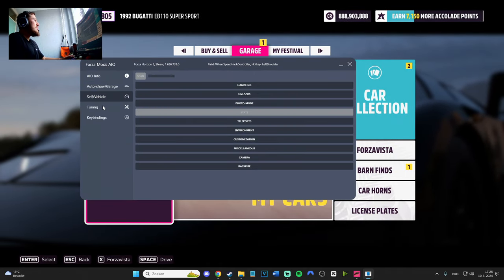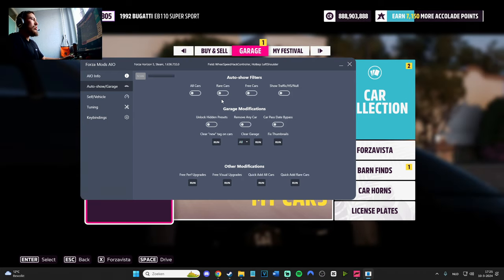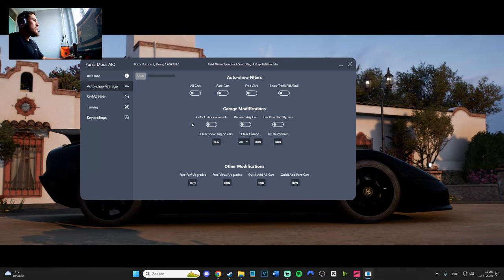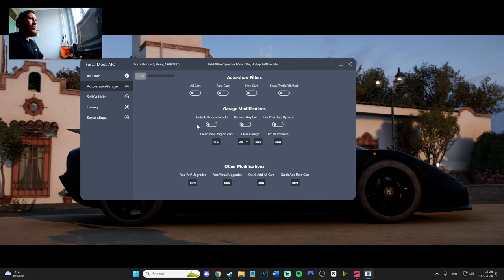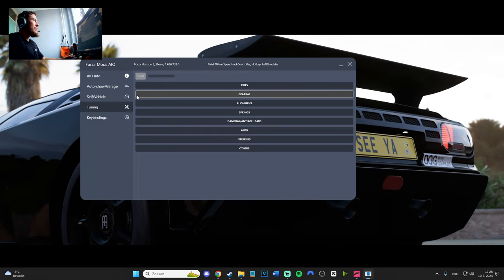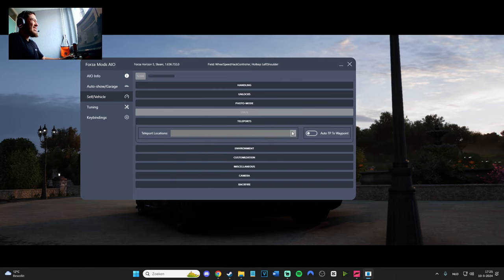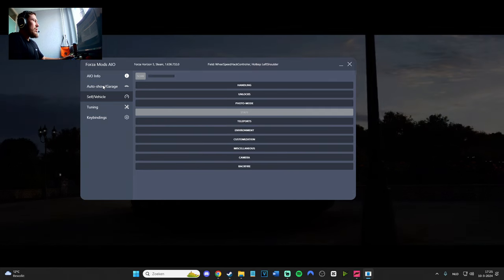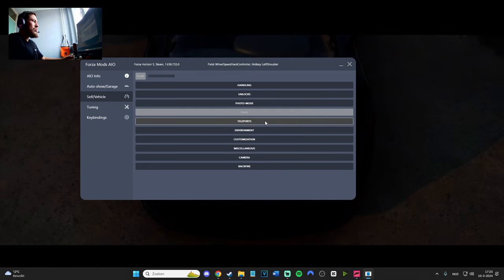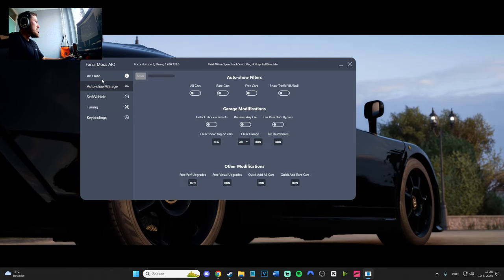If you see 'Sell Vehicles,' let's go to Auto Show for example. I do recommend not using rare cars and all cars, because the chances of getting banned are higher. You can use the mod menu in online sessions — it doesn't really matter. Also, teleports: don't use the teleports, it's not really that good. If you want to teleport, just buy a house and teleport there in the game normally.